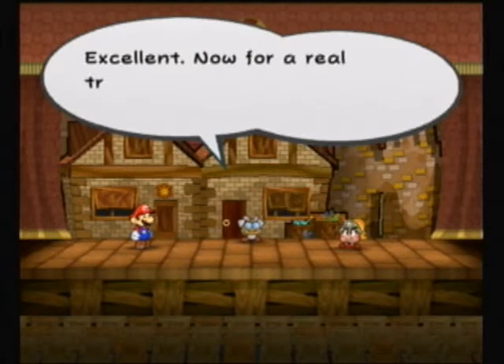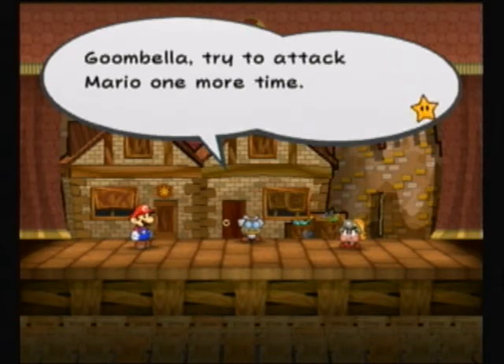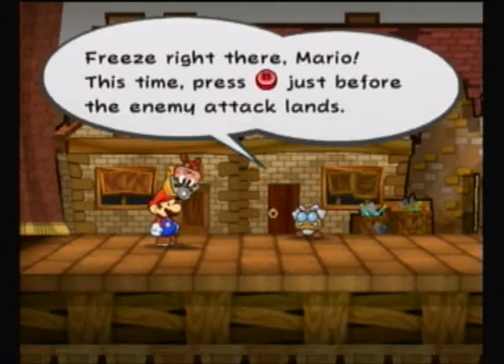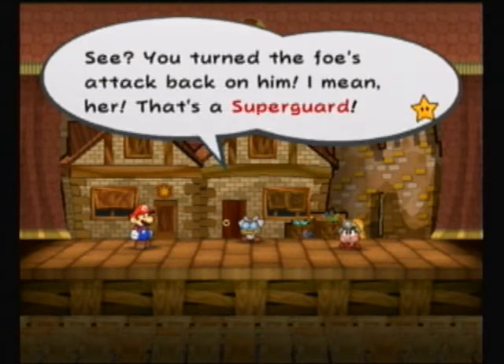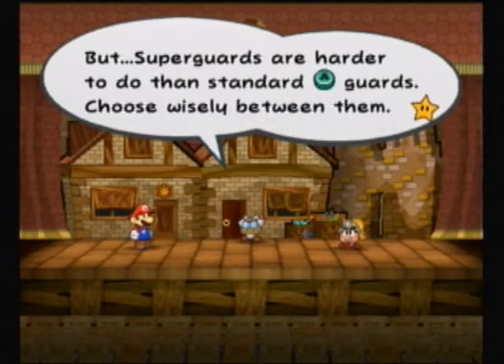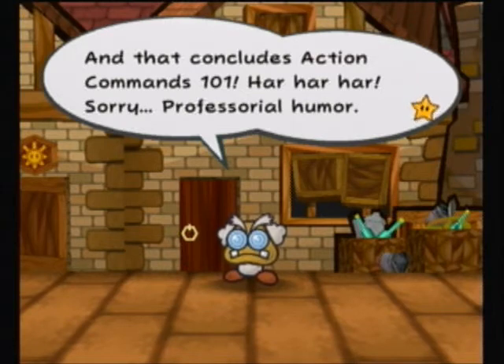Now for a real treat — I'll teach you an incredible technique. Goombella, try to attack Mario one more time. This time press B just before the enemy attack lands. That's a super guard — you take no damage and you damage your enemy in return. But super guards are harder to pull off than the standard A guard, so choose wisely. That concludes action commands 101.